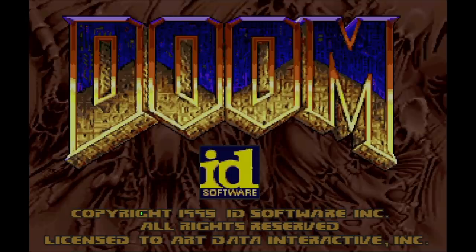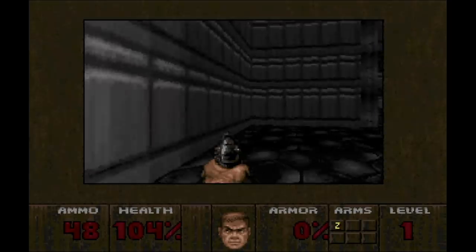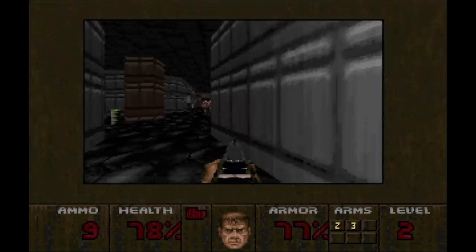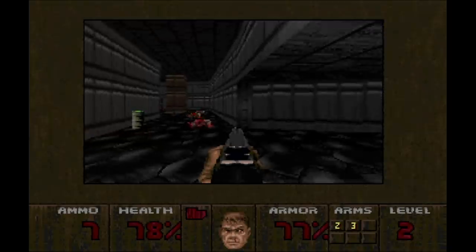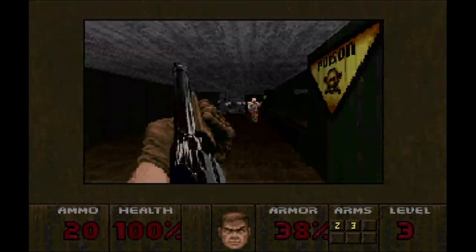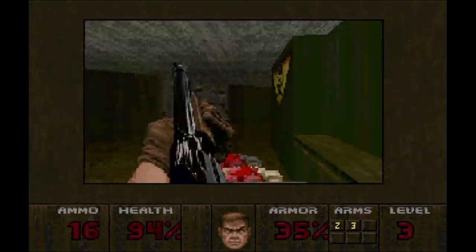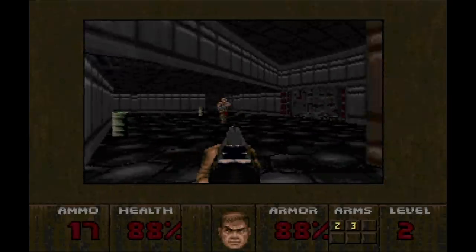Speaking of Doom, the worst console port of this game ever is on the 3DO. It runs pretty choppy like the Saturn version and in a small window like the 32X version. Actually, it's even choppier than the Saturn version. The controls in this port are extra laggy. The game seems to have extra momentum applied to your movements, and since the frame rate is so slow, it takes forever for your inputs to register. I swear that sometimes there's a full second between when you press the A button and when your gun actually fires — maybe even more.